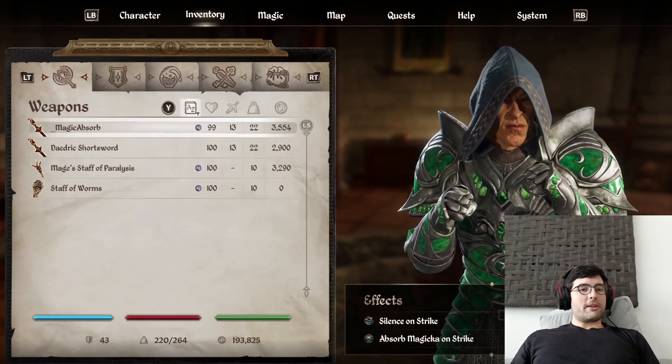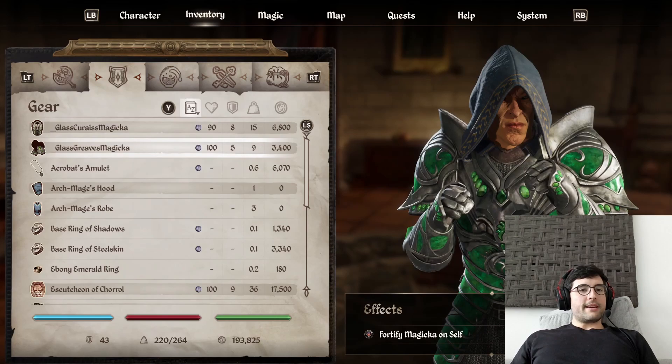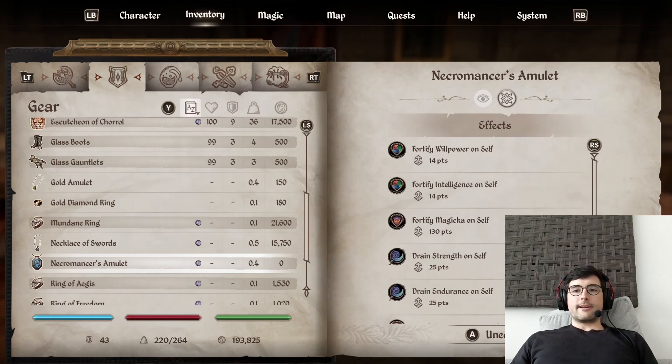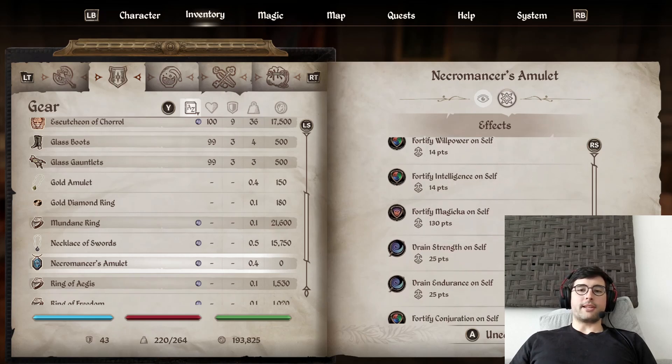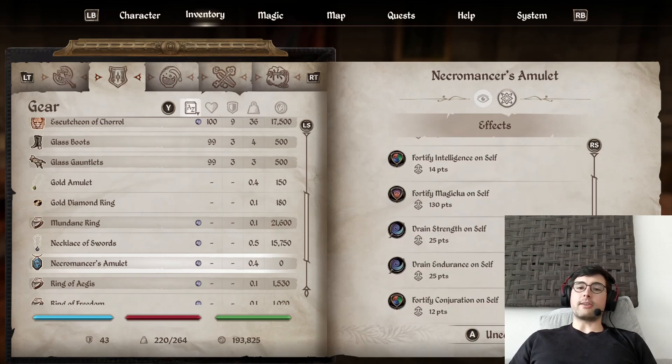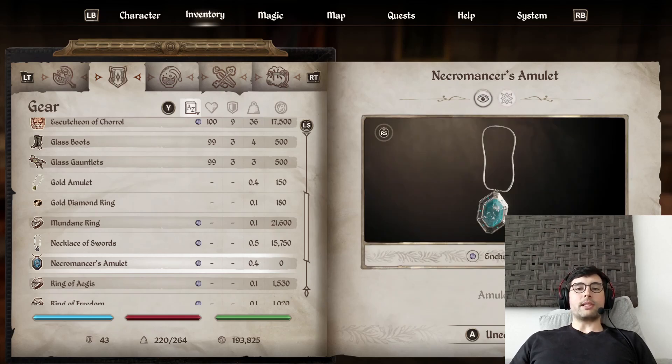If I go over here to my inventory, we can see that I do have the Necromancer's Amulet. It's a pretty powerful piece of equipment for mage builds. You get Fortify Willpower, which makes your Magicka Regeneration go up, and Fortify Intelligence, which increases your total Magicka. You also get a Fortify Magicka of 130 points, which is really large — even Transcendent Sigil Stones only go up by about 50 points. The downside is it drains your Strength and Endurance, making you a bit of a Glass Cannon, but it's a really good build for those kinds of mages.